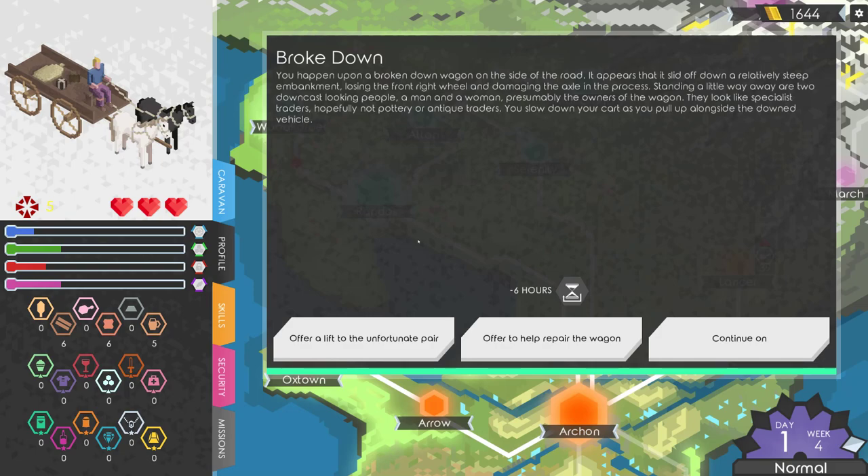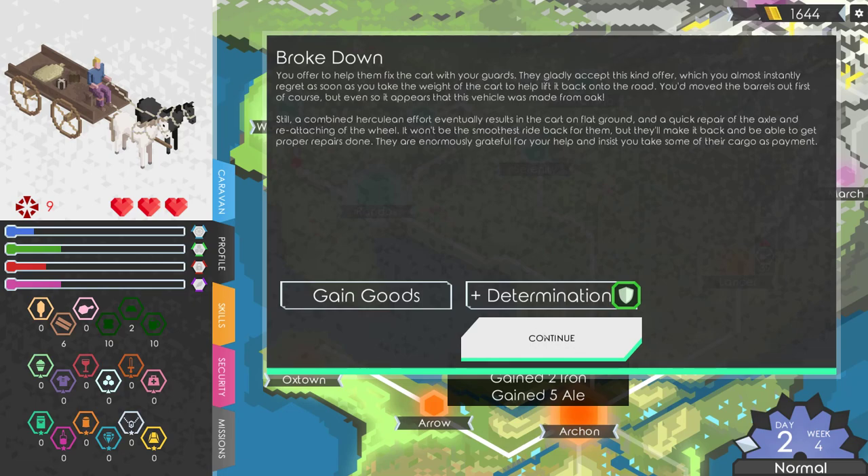You happen upon a broken down wagon on the side of the road. It slid off a steep embankment, losing the front right wheel and damaging the axle. Standing nearby are two downcast people — a man and a woman, presumably the owners. I'm going to offer to help them repair the wagon. A combined herculean effort eventually gets the cart back on flat ground, and a quick repair of the axle and wheel reattachment means they'll make it back. They're enormously grateful and insist you take some cargo as payment. We got some goods and some determination.